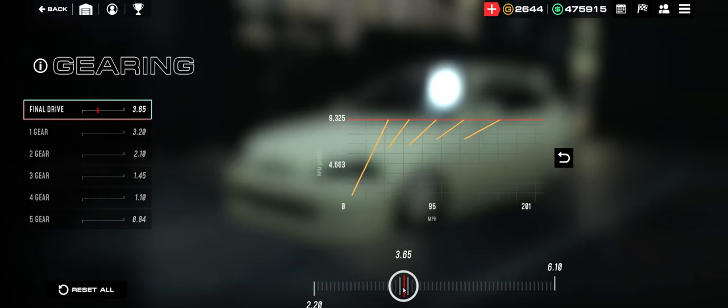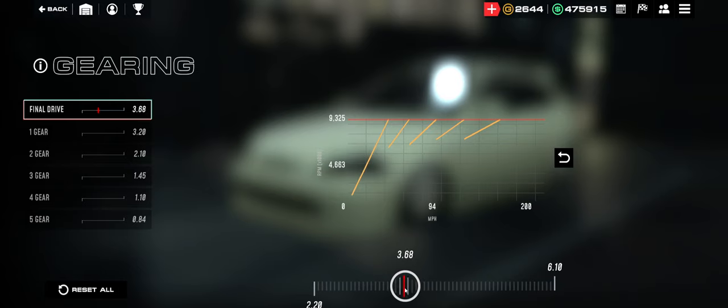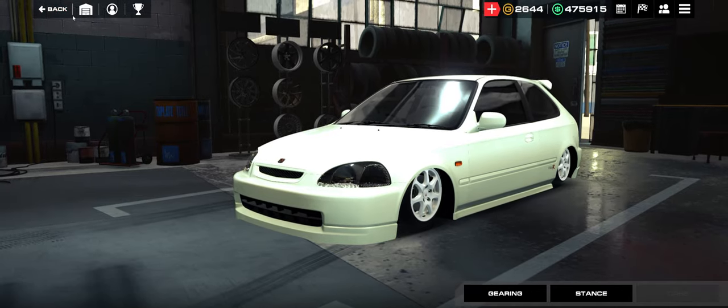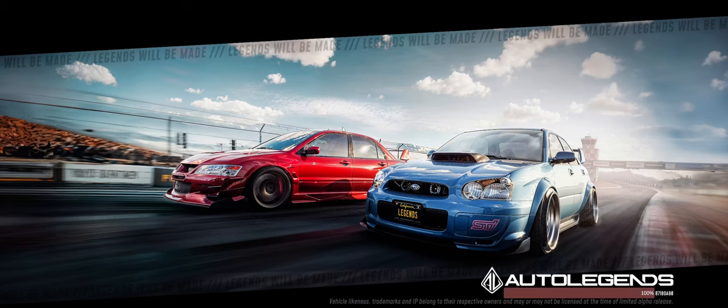I want this a little higher from testing, so we're going to go with 3.69 — because 69 is the funny number. And we're going to go back, and I'm going to show you guys how to race it. Let's check out how fast this thing is. Like I said, I've been doing about 9.87s.